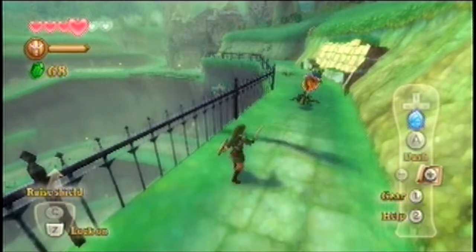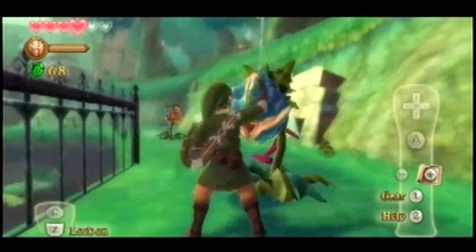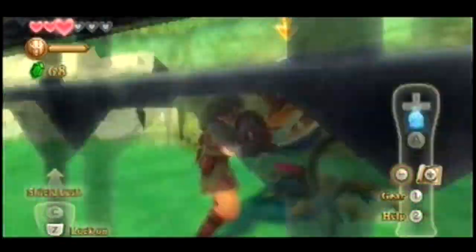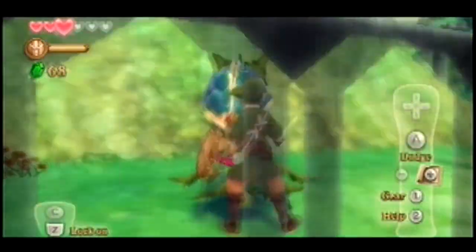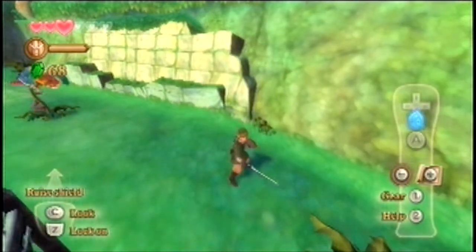Oh, it's you! You have to do a vertical slash — or do what I do and shield bash! Shield bash when it attacks. I didn't know what you meant. That works too. But when it's about to attack, if you shield bash, it stuns it and then just one slice and it dies.